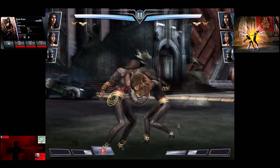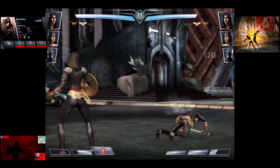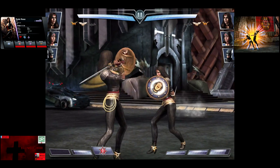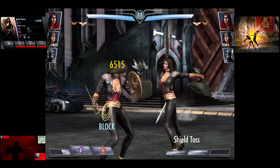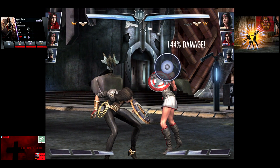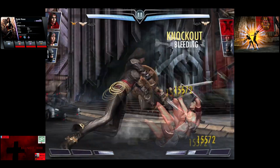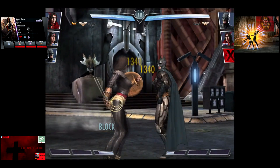Heavy attacks for 12,46. You do get a bigger benefit if you have Red Son Superman in the fight. And a 4-hit attack. I really like her little diving sweep. Shield Toss blocked for 6,550. And we're going to get off an Aegis Wrath which does not appear to be blocked. And that hits for a lot of damage. And that does knock out Red Son Wonder Woman.